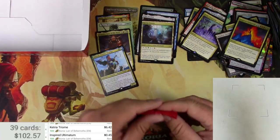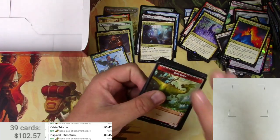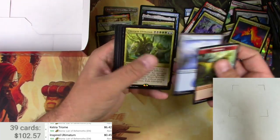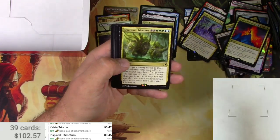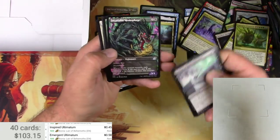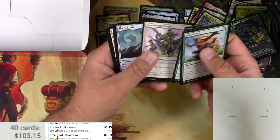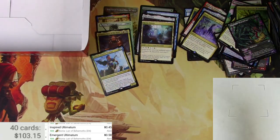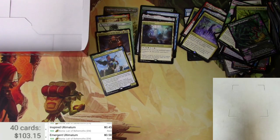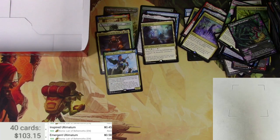Last pack — one more mythic, come on. Dinosaur, Island, Emergent Ultimatum — that was it. The Emergent Ultimatum, 58 cents. And an Insatiable Hemophage — into that pile. And that is it. Thank you very much, Jacob, for the sponsored box opening — I'll be sending these off to you here shortly. Everyone else, thanks for watching, make sure to check out my other videos, like, subscribe, do the YouTube stuff, and I'll catch you next one.